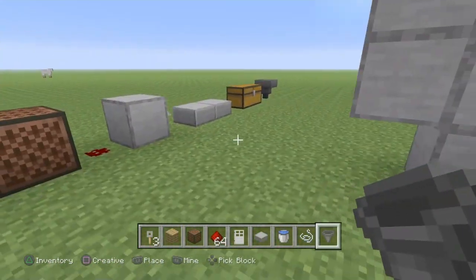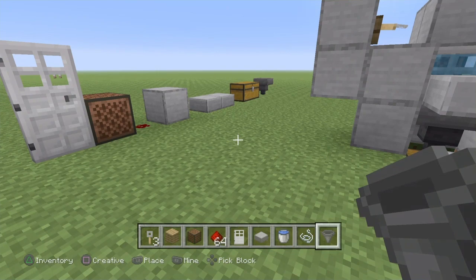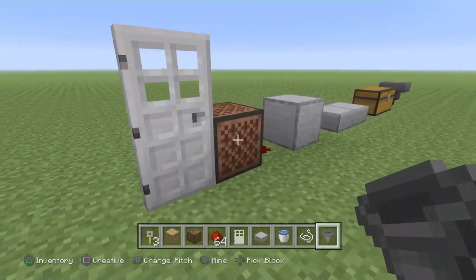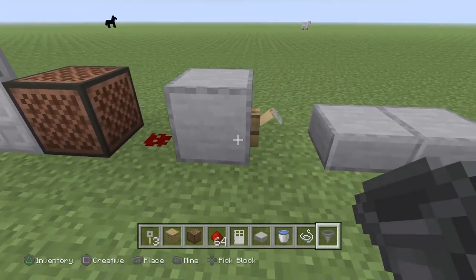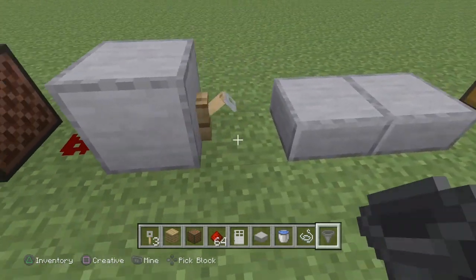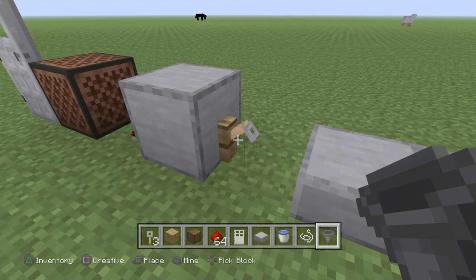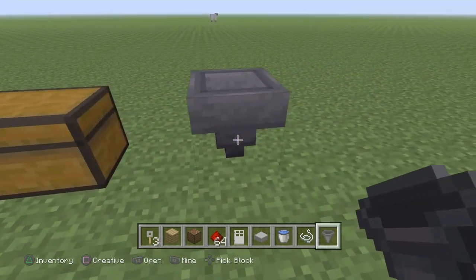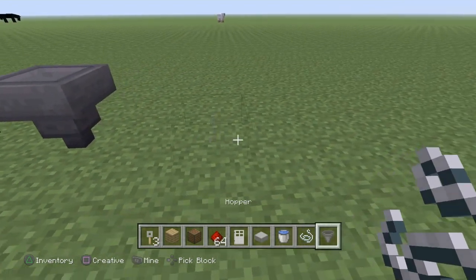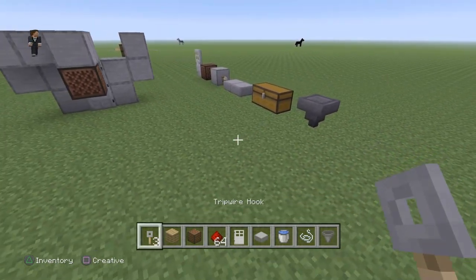This is the stuff you're going to need when you're building this: you're going to need an iron door, a note block, five pieces of redstone, 13 pieces of any block that you want, two tripwire hooks, two slabs, a double chest or two chests, a hopper, and then you need one string.